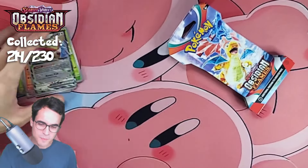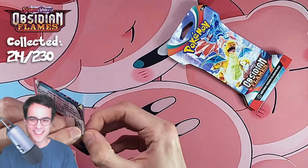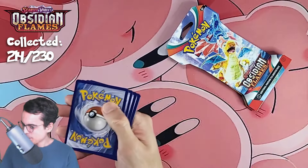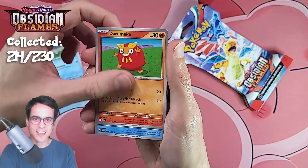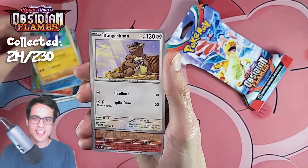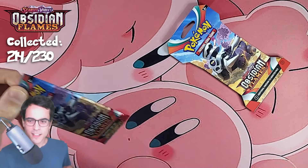Things are looking better now — maybe all the pulls were saved for the last packs. Maybe we're going to get five in a row or something. Dark energy, froakie, darumaka, beazel, bounce sweet, floatzel, wishcash, kangaskhan — we've got a camerupt reverse, a glimmet reverse, and a dark rye.